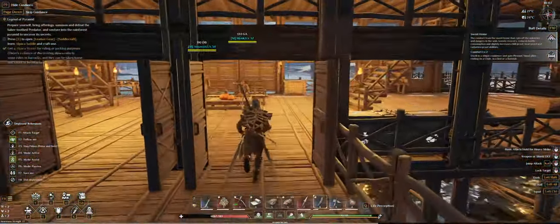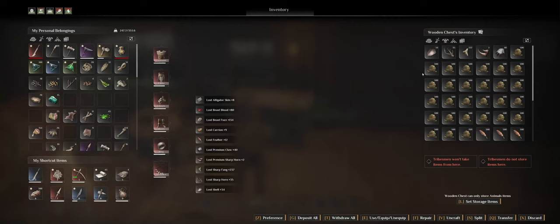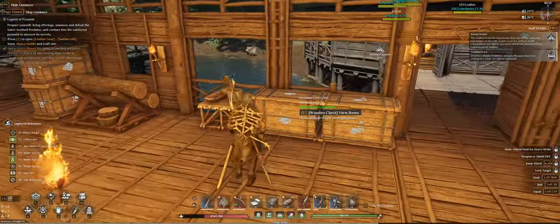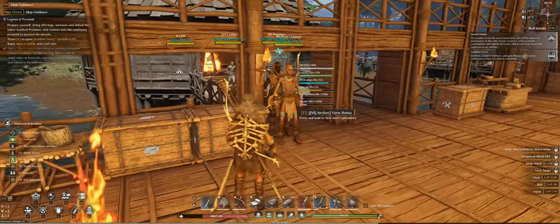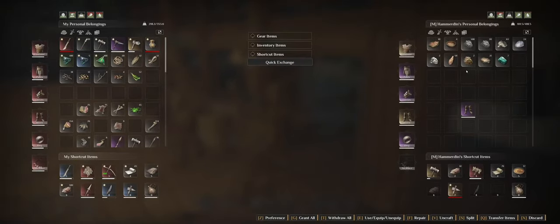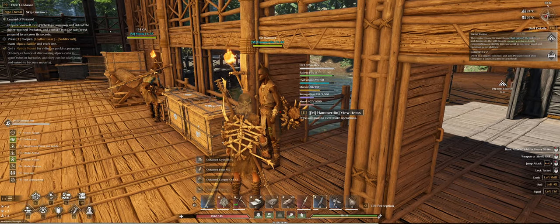I'll bring you guys into the main section of the build because I probably want to get rid of some stuff. The animal stuff should go in here. Oh that's a lot of fish. The minerals go here. This is everything related to healing. I have a lot of beast stuff left. This guy has nothing so he can be dismissed. The other one has all the stuff - you can be dismissed as well.